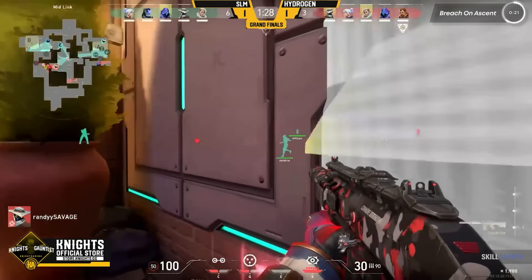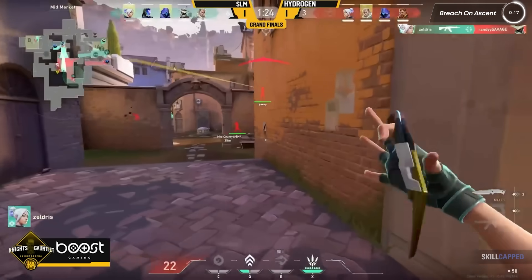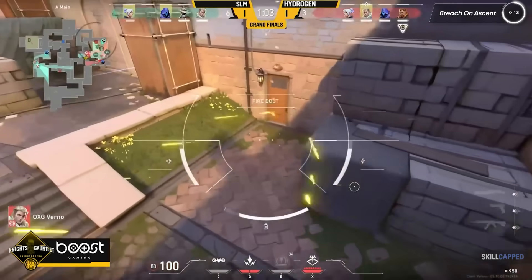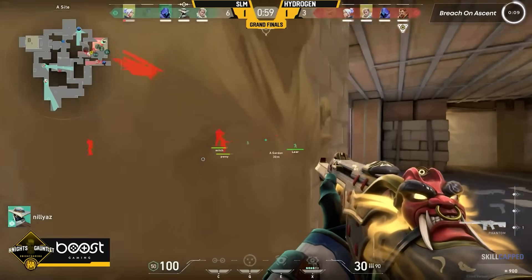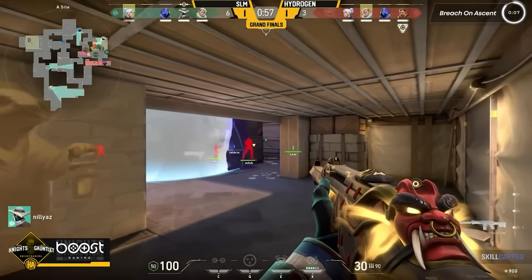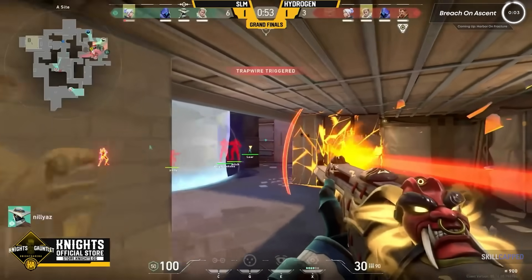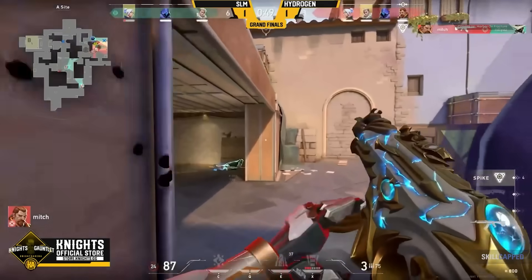Here's how he starts off the round — they take B main control pretty easily. After clearing mid off the Breach flash, they head over towards catwalk to start an A split. Remember how it's hard to clear places like Hell? With Breach, these spots are a lot harder to play. And against other agents, Cypher probably gets at least one here. But the pressure that Breach is creating couldn't allow Cypher to shoot the guy who was tagged by his tripwire towards the door. Breach can be meta on this map, and with a duo who wants to play with you, you could farm some free wins.